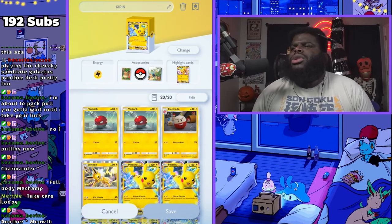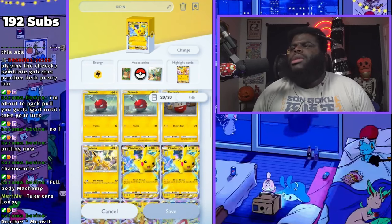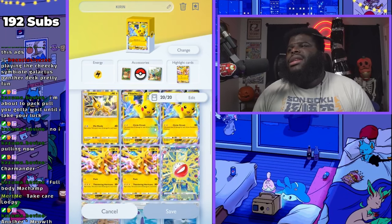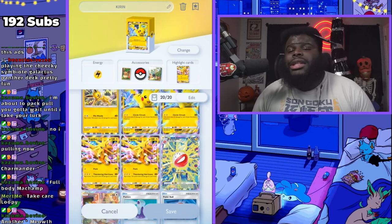We got Volt over here, we got Electrodes, we do have Lieutenant Surge which is great for being able to recycle some of this energy that you have on these Pokemon. We got a lot of EXs in here, which can be scary sometimes because they can use Sabrina to force you to pull things out you don't want to.